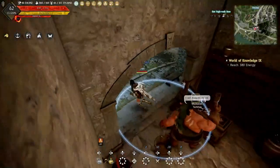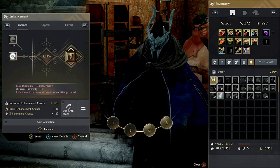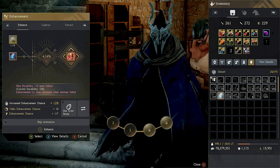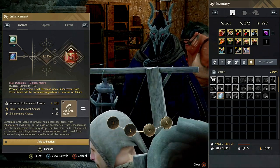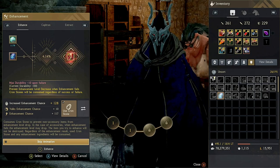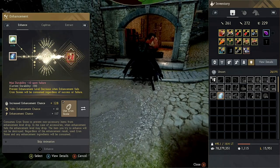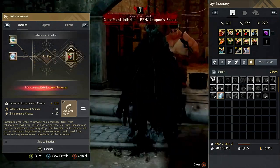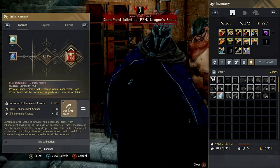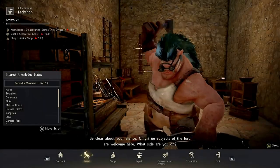Now I'm going to open up the Black Spirit, go to Enhancement, and we're going to do TET Oregon. We're also going to cron it, because you need to cron it in order to get kafras from the fail attempts. We'll go ahead and enhance — we got it croned, we got the stones — and it should fail hopefully. And it did! Good. So that's one failed attempt.